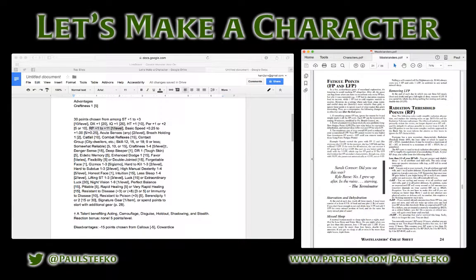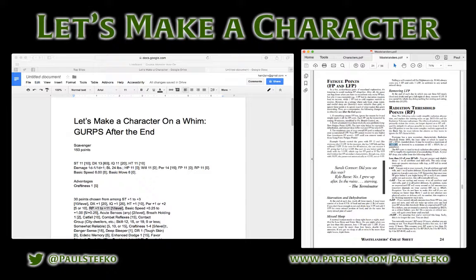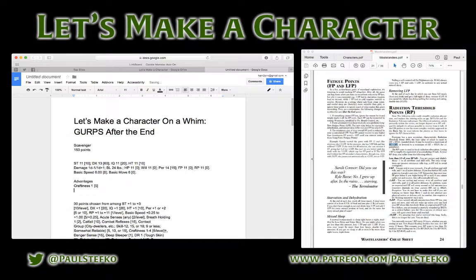Radiation threshold points can be raised to a maximum of the character's Strength plus Health for one point per level. In this case that could go up to 22. I'm going to take five extra radiation points for five points, just because this is a nuclear post-apocalypse and it's probably a good idea to be a little more resistant to radiation. That leaves me 20 points left to spend in the advantages section.